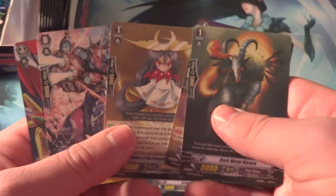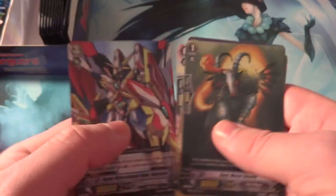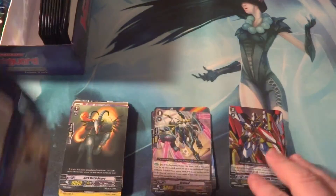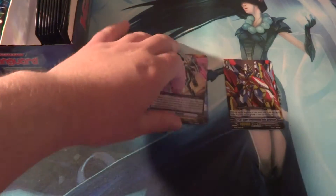Grade 1 — not for Rite Chain, but gets a pretty good effect. Another Tsukiyomi. And our Double R is Super Dimensional Robo Daiyusha. Used to be a very good card, but then it got reprinted in the trial deck. Still a pretty good card — has like two different crossrides of it. Except it's not worth as much now because it got reprinted.